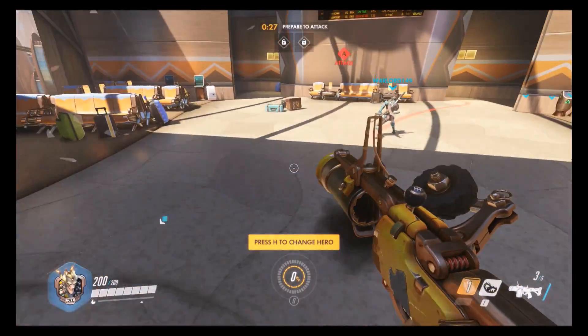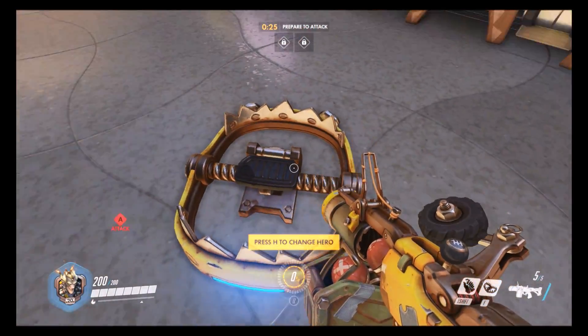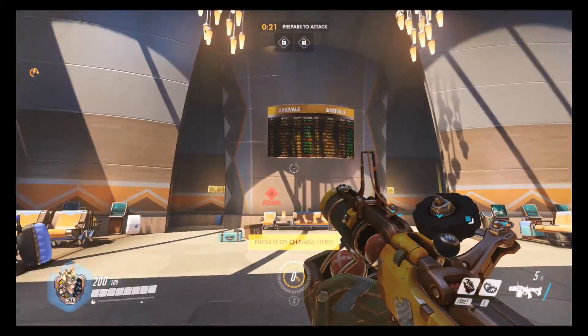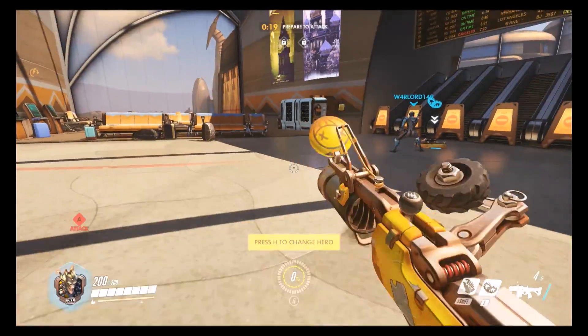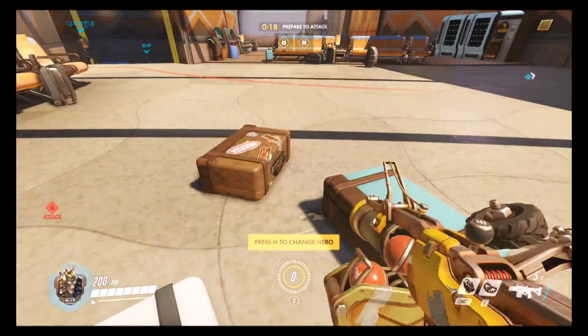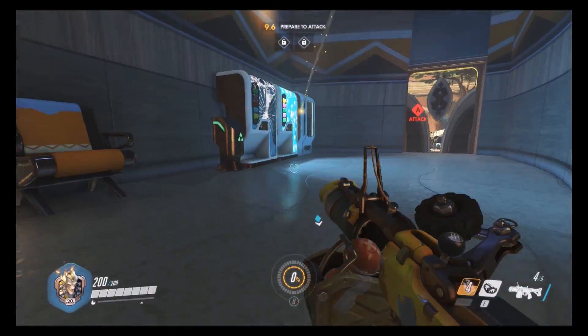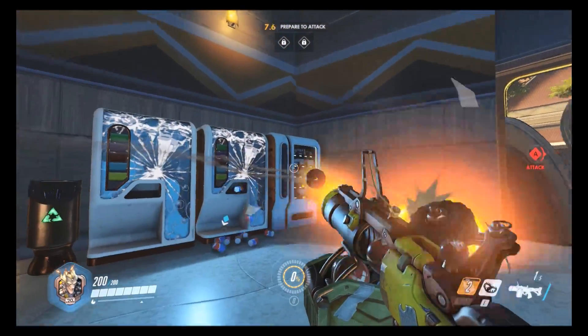And his ult - he throws down this rip tire, or at least that's what he calls it. It's like the rest-in-peace tire, I believe, is the joke - don't quote me on that. It's that little tire that you've probably seen in my other videos. It rolls over to an enemy target and then you activate it and it blows up, and can pretty much one-shot anybody.